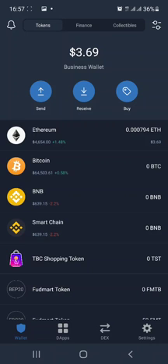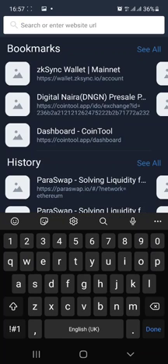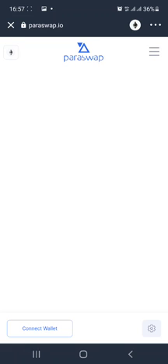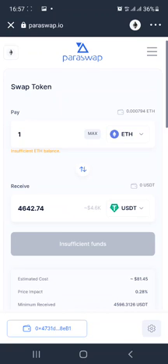So without further ado, let me show you how to access ParaSwap. Number one, click on dApps in your Trust Wallet, then type in paraswap.io. Once it loads, ParaSwap is going to ask you to connect your wallet if you haven't done that before, and it will also ask you to sign a message confirming that the wallet is yours — basically an approval.